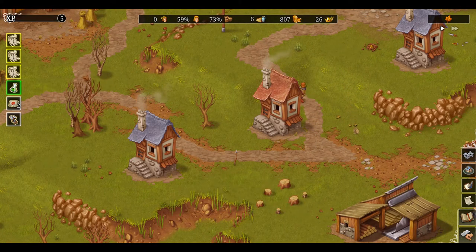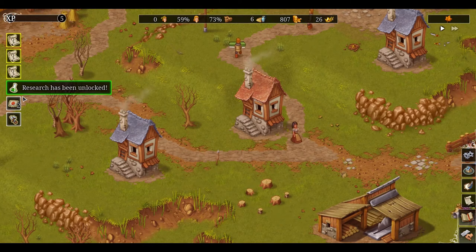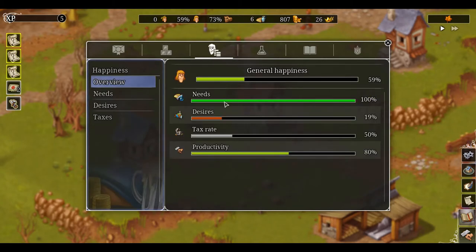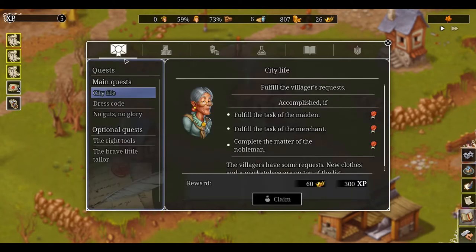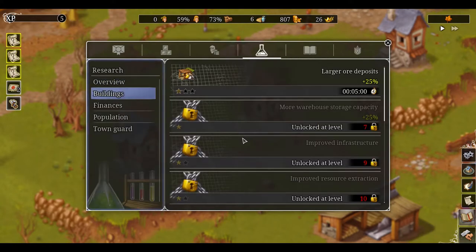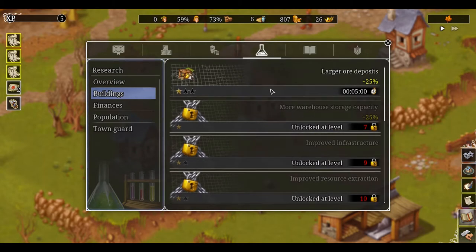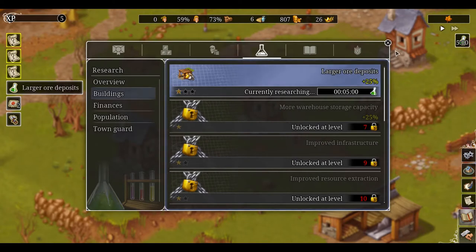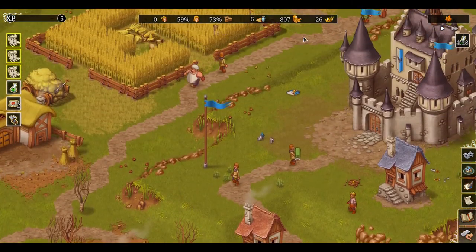Larger ore deposits unlocked. Research — I forgot about this thing. I guess I can do research, it's not like I can do much there. Let that do its thing.